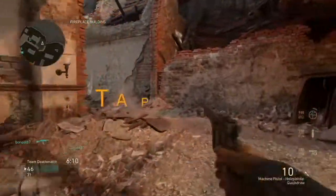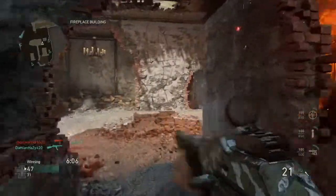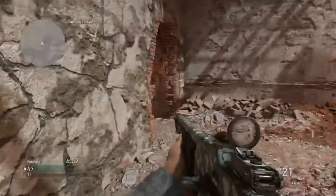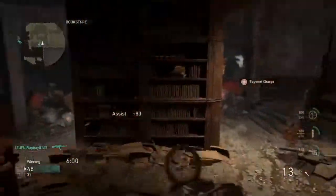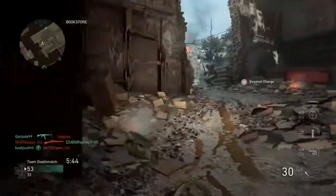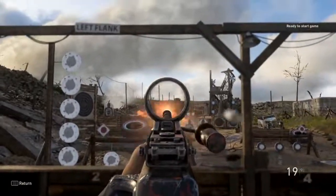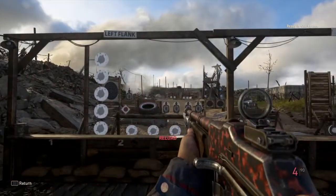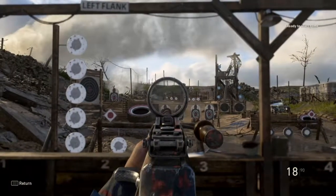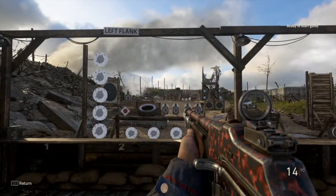The next tip is tap fire. Instead of holding the R2 button on PS4 or holding the trigger, you tap it as if it's a semi-automatic — and this applies to any gun, even fully automatic ones. At long range, holding the trigger produces a lot of recoil. I'll show you right now — aiming at a wall and just holding the trigger, you can see there's quite a bit of recoil. When I tap fire, it's pretty much on target.